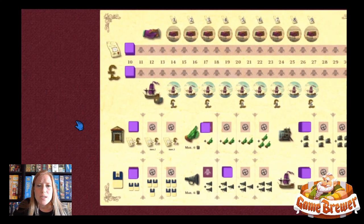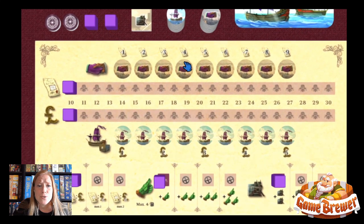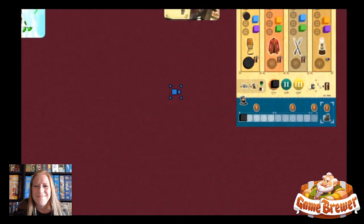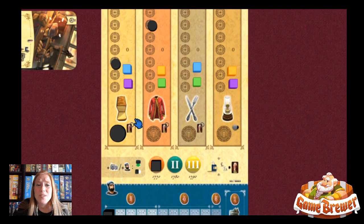So we build our factories, staff them with workers, sell our goods against the game market to improve our share holdings, and we do this through several different decades. We're going to go through three different decades in the game, and we're going to sell bread, clothing, cutlery, and lamps in that order in each of those decades. Doing so will complete one full game.